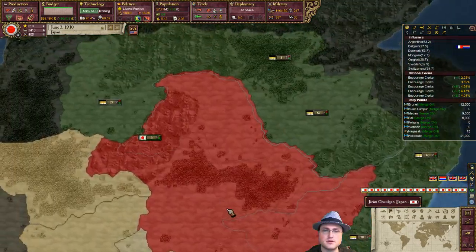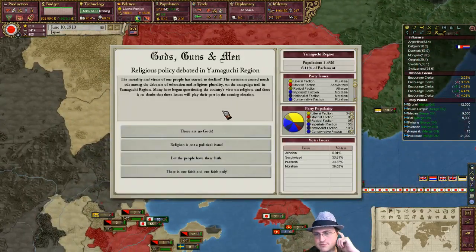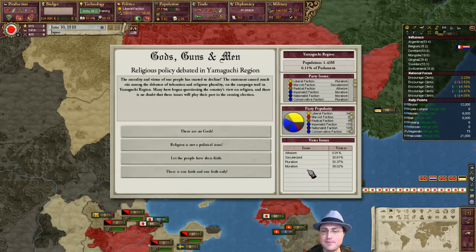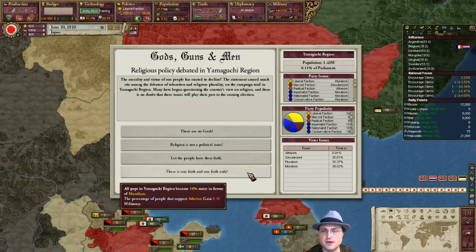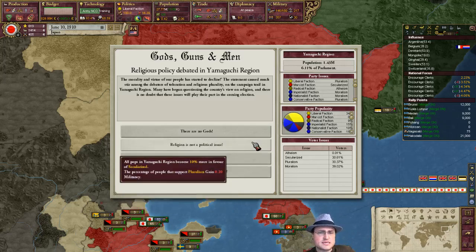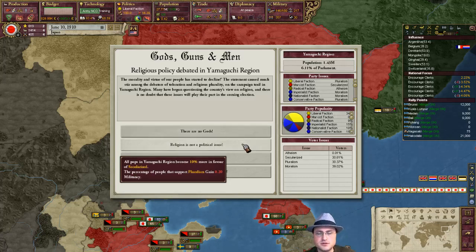We do have some rebellions still sort of fomenting, but it's not that troublesome. Yamaguchi — religion. That's a good question. Where do we want to move towards? Atheism, secularism, pluralism, or moralism? If we really want to keep people happy in this case, we would probably go towards moralism. But what are the advantages and disadvantages? Do we want to secularize? Become hardcore atheists? I think maybe we'll move towards secularism — religion doesn't get involved in politics. The government is not atheist, but not religious at all. I think that's probably a good direction to move into.